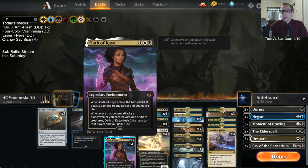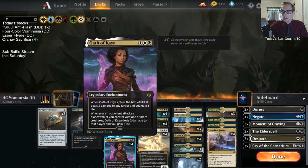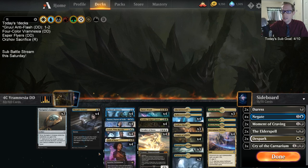We also have Oath of Kaya — another enchantment we can put back into our hand with Cavalier of Dawn. If we want to kill the Oath of Kaya, destroy that, make a 3/3, then when Cavalier of Dawn dies, put Oath of Kaya back into our hand. Those work really well together.